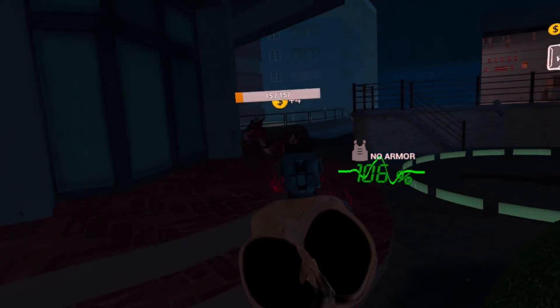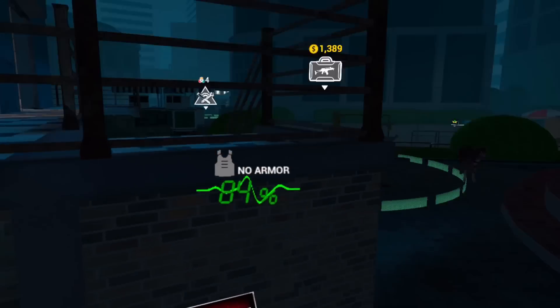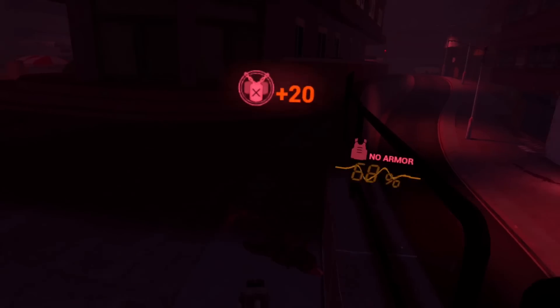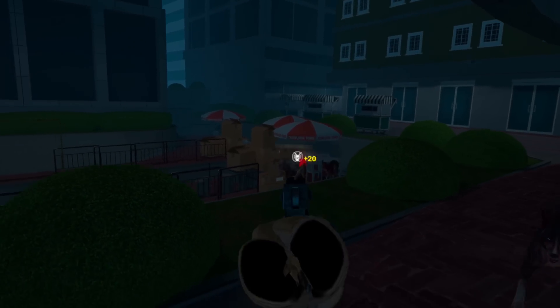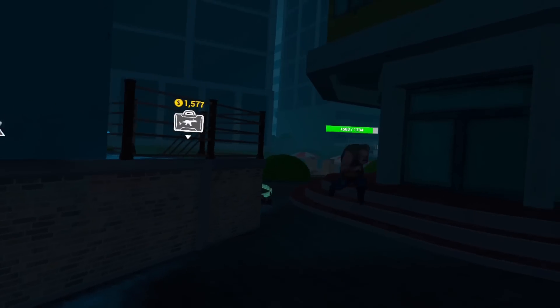Unlike Pavlov Zombies, in Contractors you do not have infinite ammo, and the zombies get stronger and stronger each round. This actually builds a lot of suspense and makes you fear the zombies more than in Pavlov, where you can just sit in a corner with infinite ammo and headshot all the zombies. Contractors makes you stay on your feet and aware of all the zombies around you, because if you aren't, you're going to get taken out.